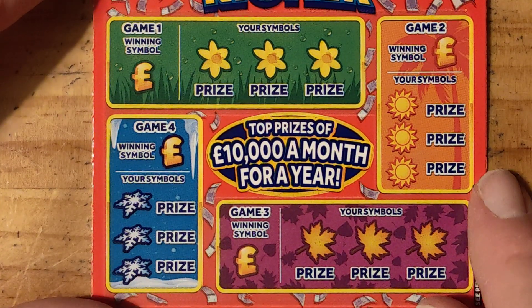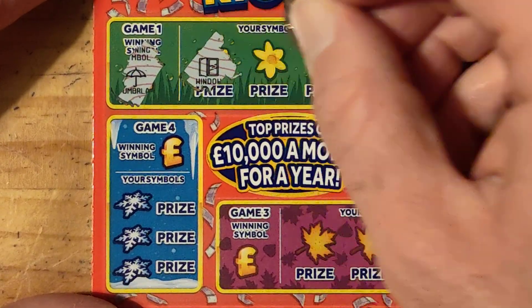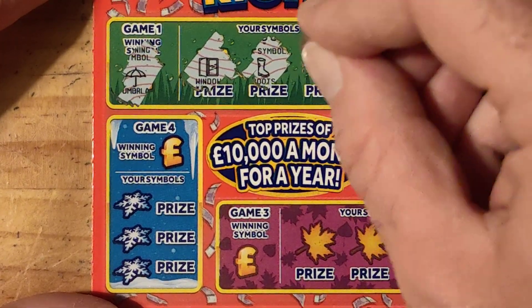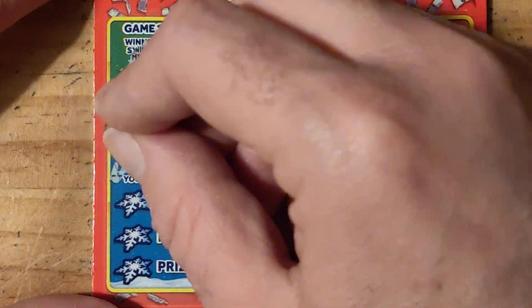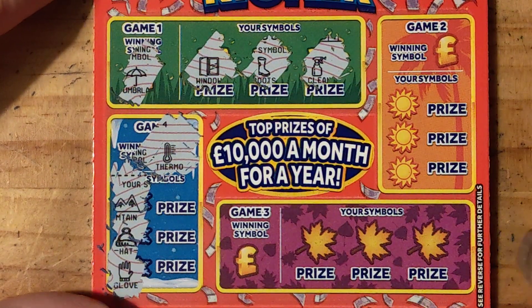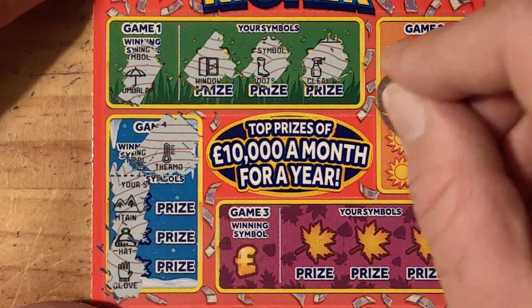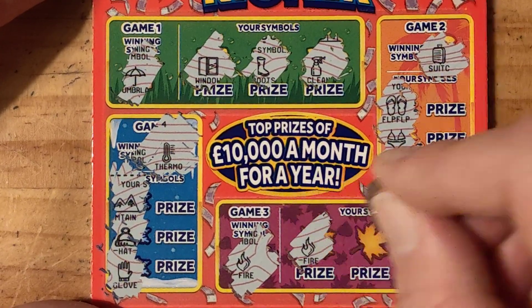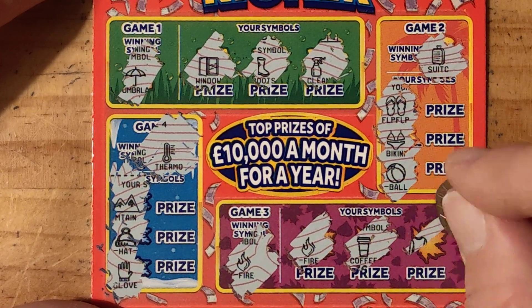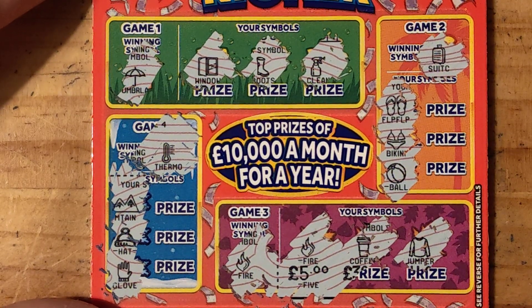Next one. We're looking for an umbrella — we have a window, boot, and cleaner. Looking for a thermal — we have mountain, hat, and gloves. Look for a suitcase — flip-flops, bikini, and a ball. Look for fire — oh, we have fire! We have a coffee and we have jumper. So we're off the mark — we have 5 pounds. Not bad at all guys.